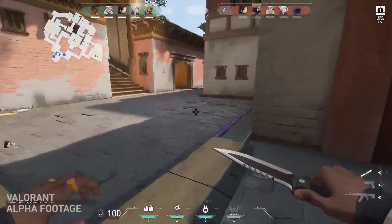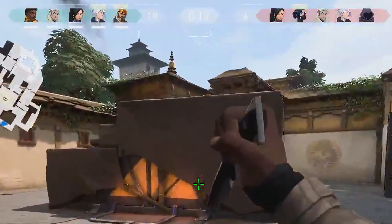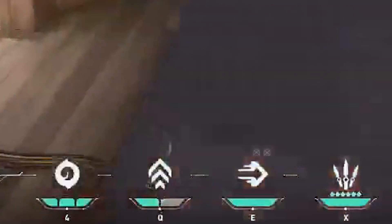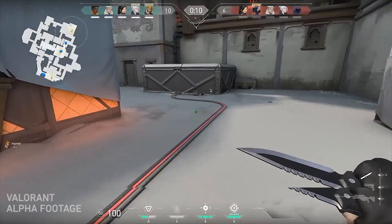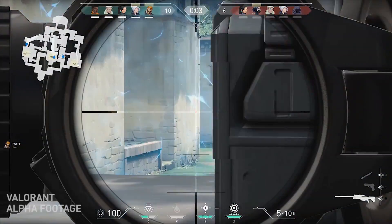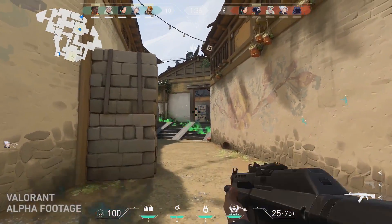We also get a first look at the game's in-game user interface. Top left-hand corner, a rotating map. Top of the screen, the characters and how many rounds each team has won. But most importantly, at the bottom of the screen, the abilities. As we'll see throughout this gameplay, each ability has a certain amount of charges, and when you use those charges, I believe you can't use it for the rest of the round. With the ultimate ability on the very far right-hand side, that charges up, so that's an ability you'll only be able to use maybe once per round or once every two rounds — not 100% sure right now.